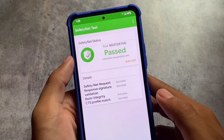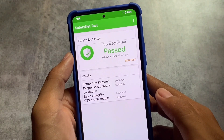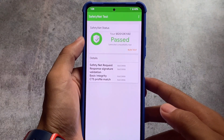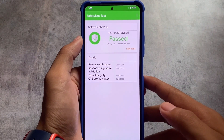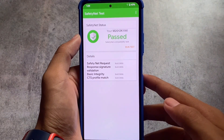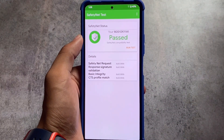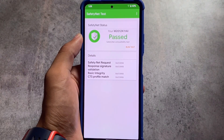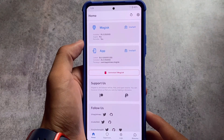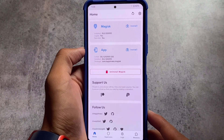Moving on to SafetyNet status, which matters a lot — in most devices it should pass without root. But on my Mi 11X, SafetyNet was not passing unfortunately. However, there's a very easy workaround: you can simply use Magisk and then use the Universal SafetyNet Fix module, enable zygisk, and you're good to go. I've already made a video on this trick.